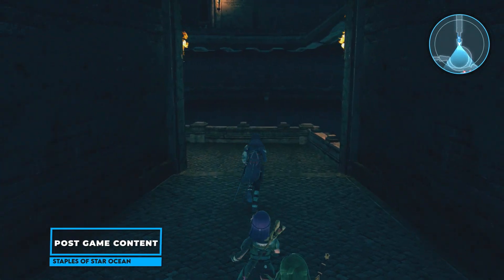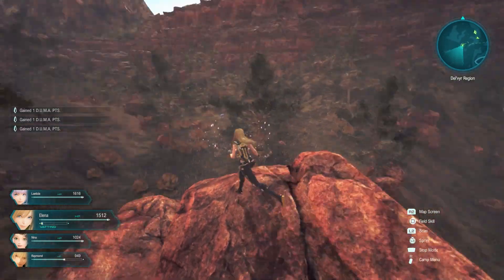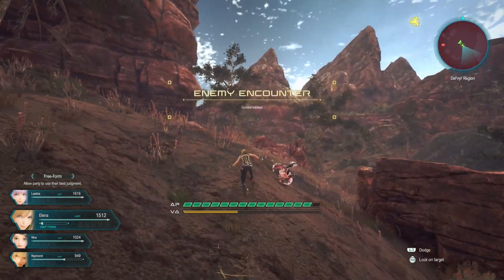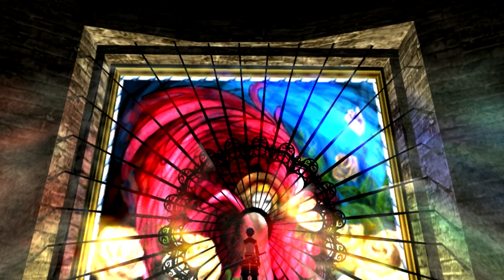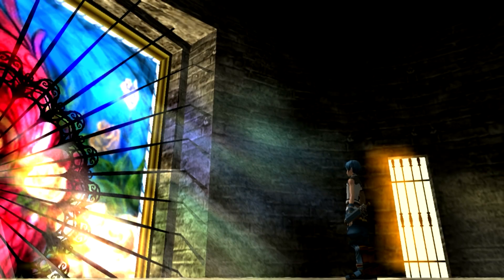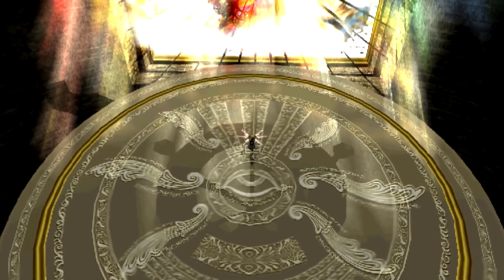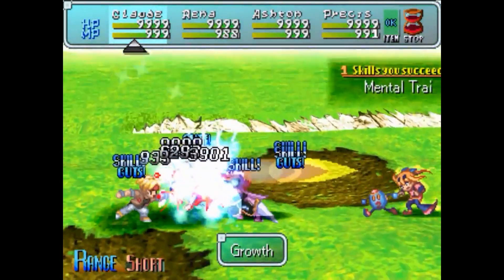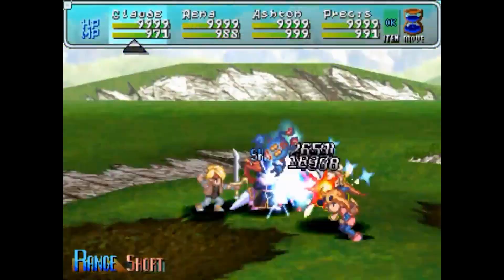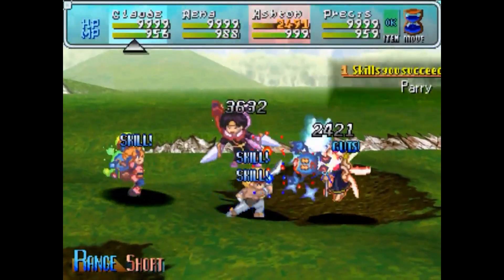Something that the Star Ocean series excels in is its post-game optional content. We are talking multiple optional dungeons, overpowered superbosses, and even extra difficulty levels if certain in-game conditions are met. The Ethereal Queen and Gabrielle Celeste are two such superbosses that appear in every game except for the first. Fun fact — they also appear in many other Tri-Ace games, such as Valkyrie Profile and Radiata Stories. If you want to dig into an RPG with loads of post-game optional content, the Star Ocean series has you covered.